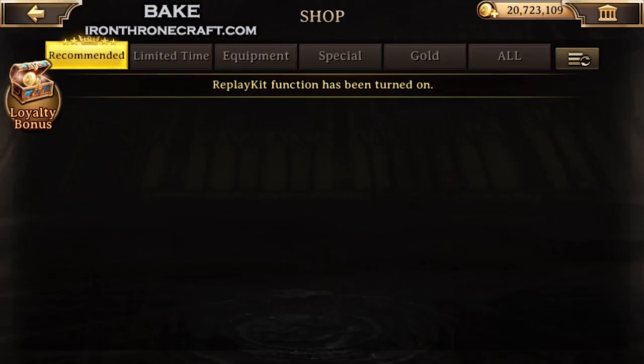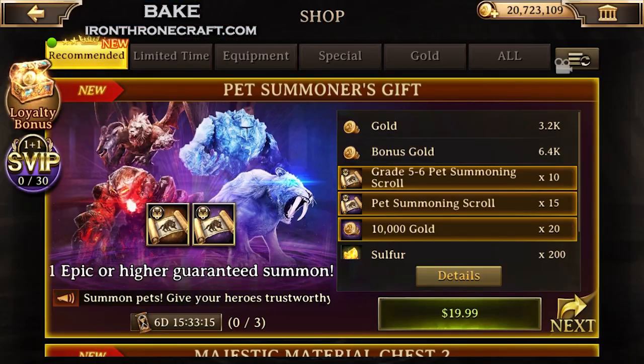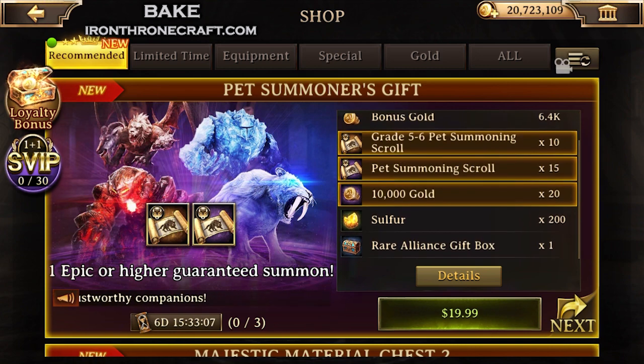A lot of people have been asking about Victoria's Sanctuary. So if you are trying to take out Victoria's Sanctuary, this is a decent pack for you. It's very simple, very straightforward — Pet Summoner's Gift.